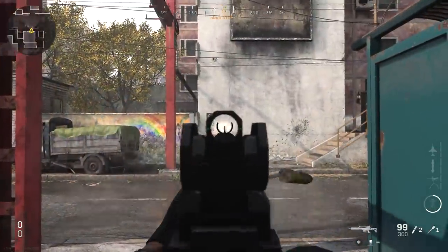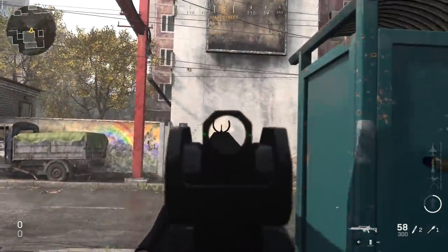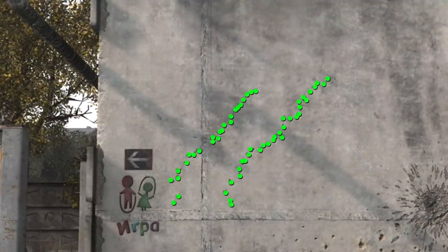Taking a look at recoil, as you can see here, it kicks upwards and fairly strong to the right as well. This isn't just a very slight lean to the right — it does pull pretty hard in that direction. However, there is very little side-to-side bounce with this.